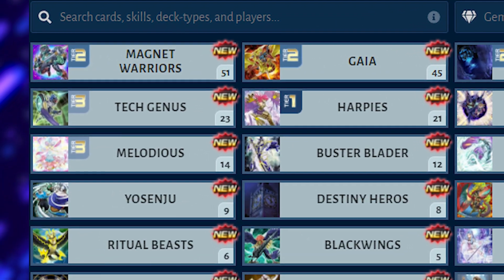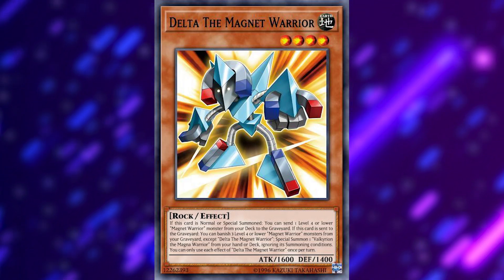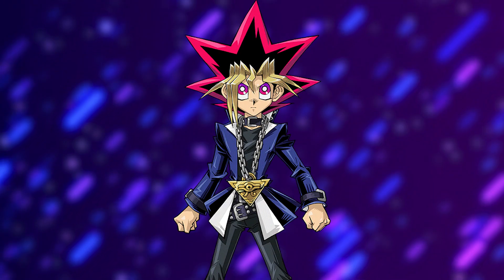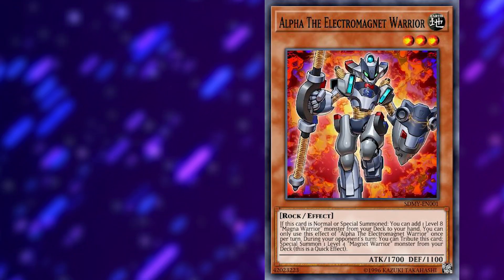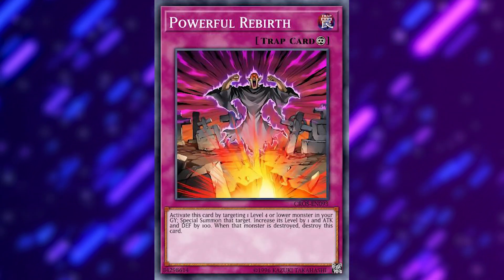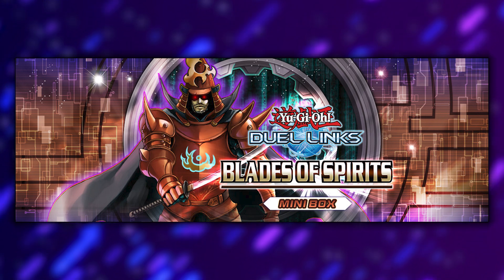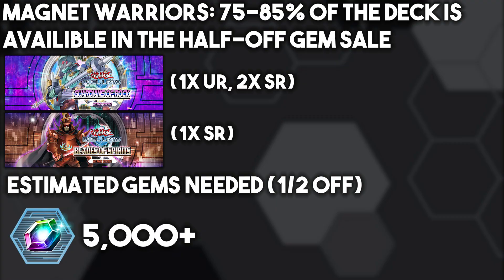They are currently tier 2 with even more potential as the format goes on — this is one of the decks most ecstatic about getting a copy of Monster Reborn. Delta is a free-to-play card typically run at three copies. Same goes for Beta, being a level-up reward for both Duel Monsters Yugi and DSOD Yugi. Alpha, Gamma, and Berserkion all come from the Guardians of Rock minibox, which also has Block Dragon. Powerful Rebirth, a borderline staple in this deck, is available in the Blades of Spirit minibox. They also frequently use the free-to-play Kiteroid. In total, a surprising 75 to 85% of this deck is obtainable in the half-off sale depending on the build, which is very nice because they are by far the strongest deck discussed in this video.